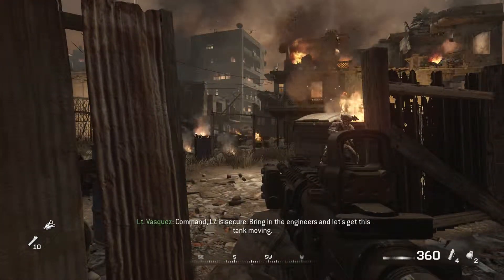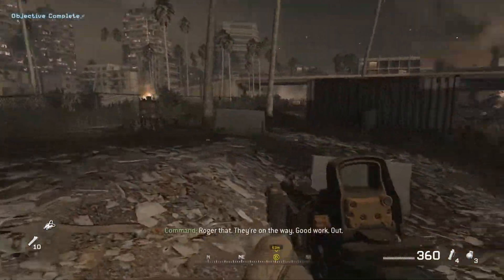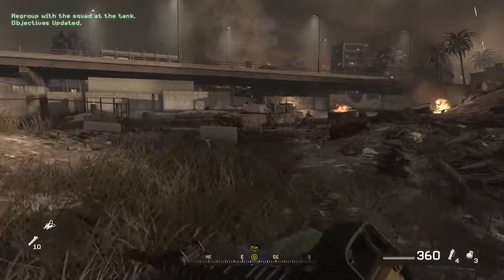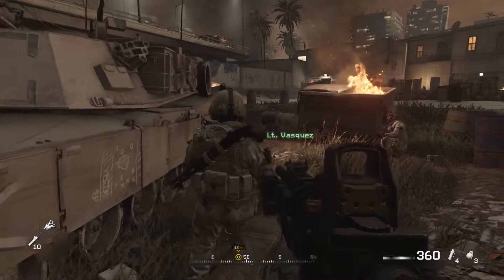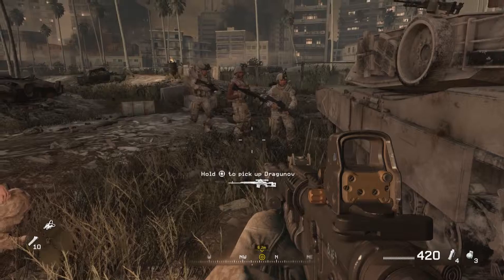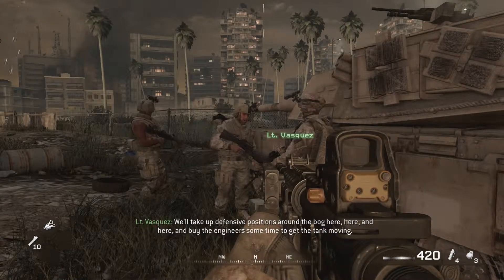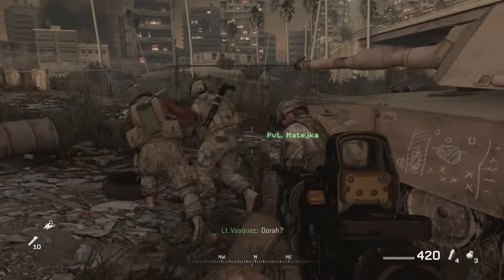Command, LZ is secure. Get the engineers in and let's get this tank moving. Roger that, they're on the way. Good work. Squad, regroup on the tank. Let's go! Listen up — we don't have much time to get this tank out of here. We'll take up defensive positions around the bog here, here, and here, and buy the engineers some time to get the tank moving. Hurrah!